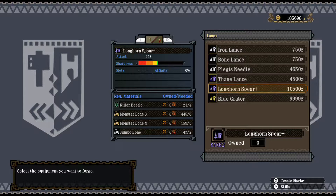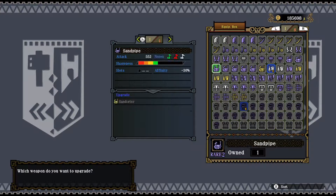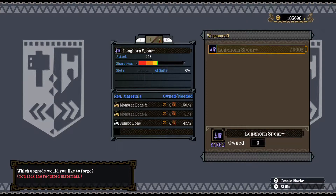So yes, sometimes, in some cases, rather than upgrading the weapon you have, you're probably better off forging it to the next stage directly — which is what I'm going to do here. Right now I can't upgrade it, but I can actually forge the Longhorn Spear. A bit of a curiosity — it's not the only weapon that has this particular problem.